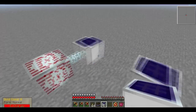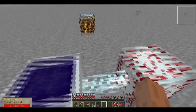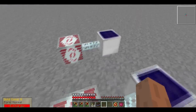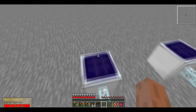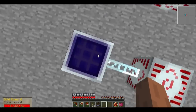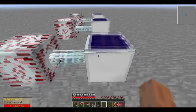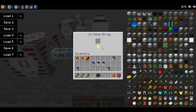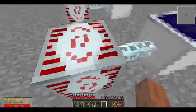Essentially, the only use we have for these Solar Arrays — these Advanced Solar Arrays — is the space we save. This High Voltage here, producing 512 energy units per second, would require a plantation, so to speak, of 512 blocks. The Medium Voltage would require an 8x8 array, and the Low Voltage would require just a 4x2 or nearly 3x3 arrangement. So this will save us some space.